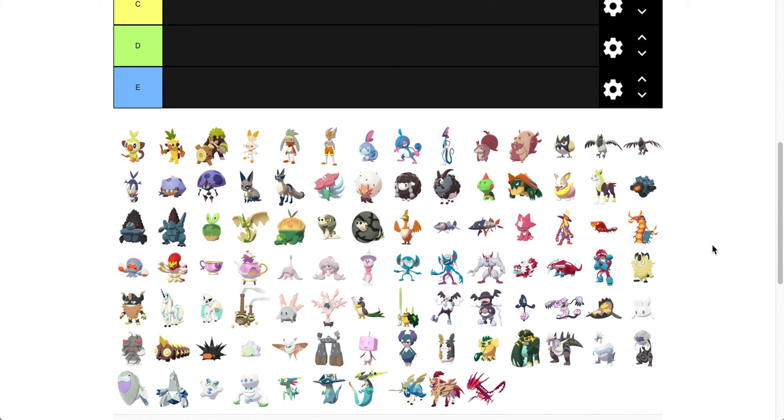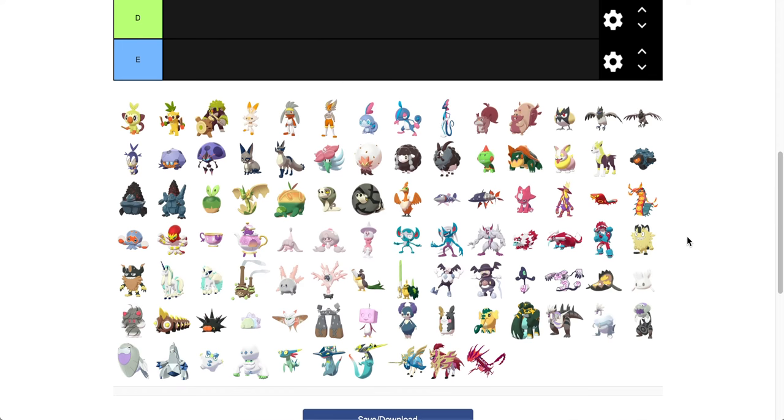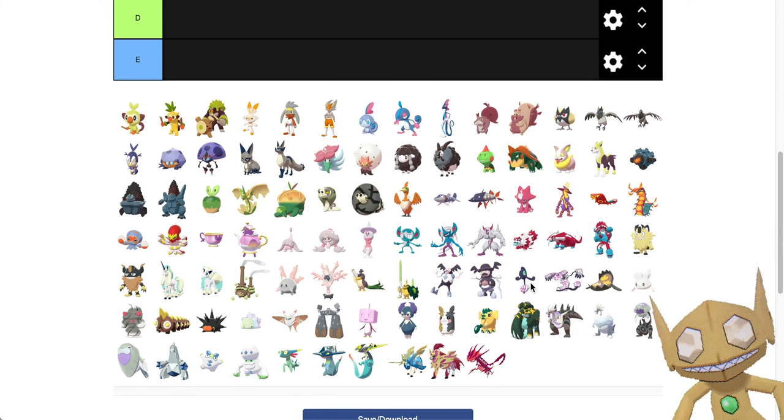Hello YouTube, my name is the Pokest, and we're going to do something really fun today. We're going to be looking at a tier list of all the new Generation 8 Pokémon introduced — all the Galar Pokémon and also the Galarian forms as well. We're going to be looking at all the new Pokémon in their shiny forms and comparing them to their original forms, and that is what this tier list is going to be based off of.